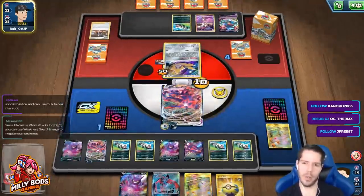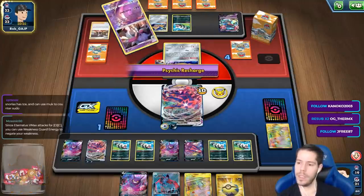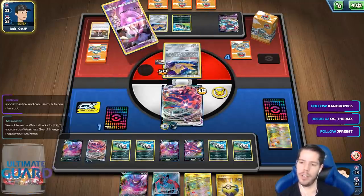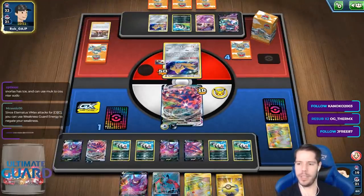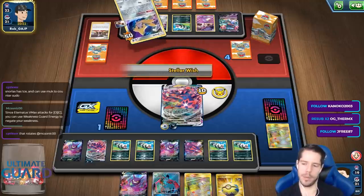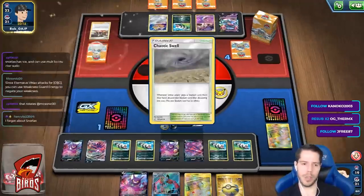Snorlax is not better than Eternatus? Well, Eternatus is not better than Snorlax in Expanded, that's true. You could use Weakness Guard Energy to negate your weakness, but there's no good Fighting type right now — not in Expanded, not in Standard. There will be — Coalossal VMAX will be the counter, but there's no way right now.